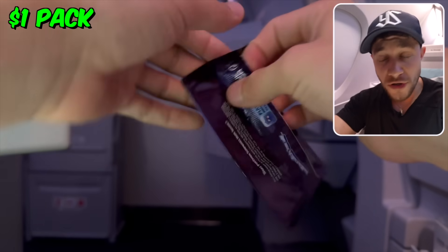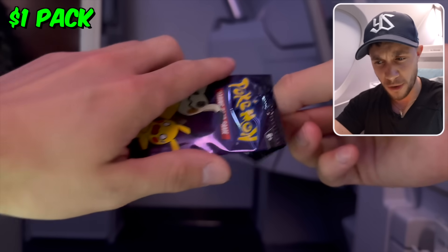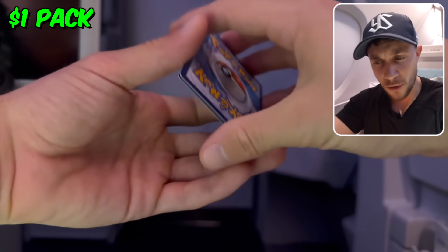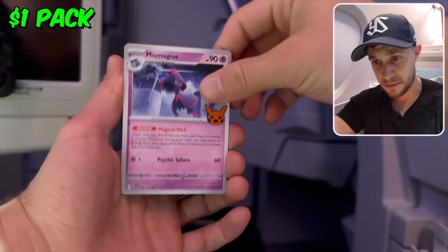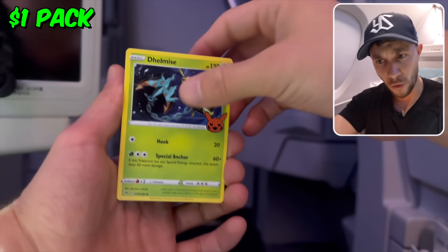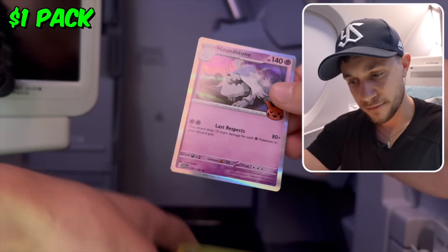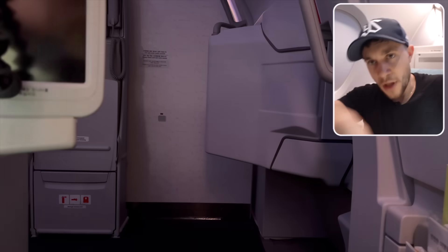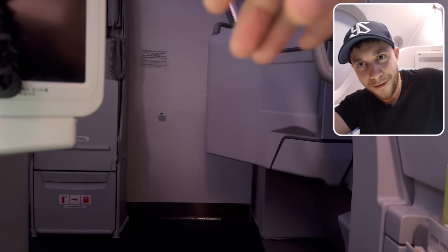$1 pack. This is the 2023 Trick or Trade Pokémon cards. I think in here we're looking for the holographic Pikachu. We've got our Mismagius, our Delmise — only three cards inside. We get a holo Houndstone, so that's what you get for $1. I'm just going to put all the cards inside this one. Okay, now we're moving up.